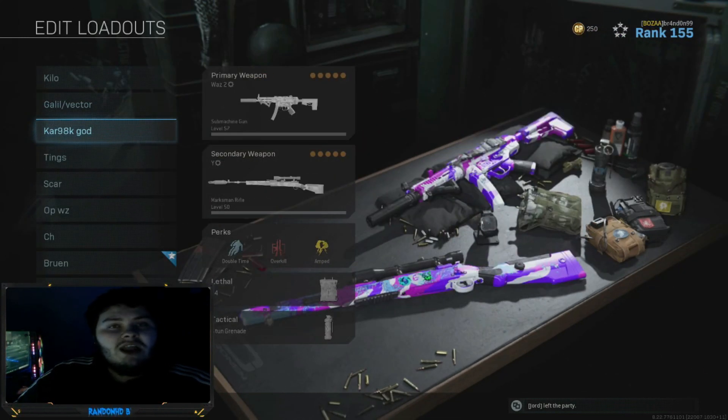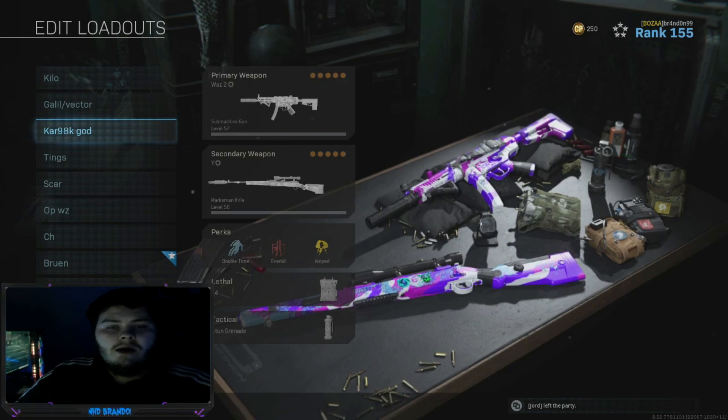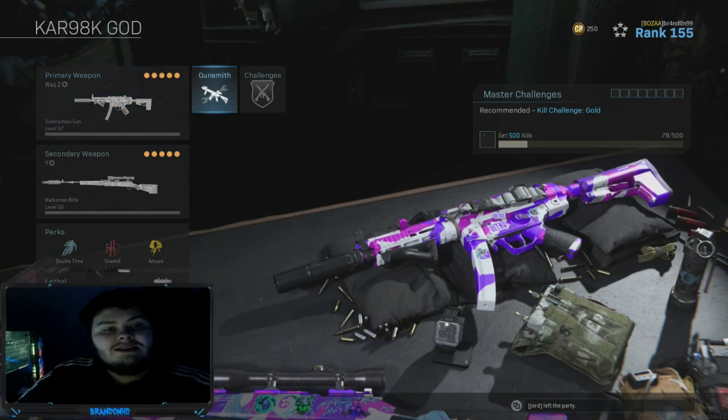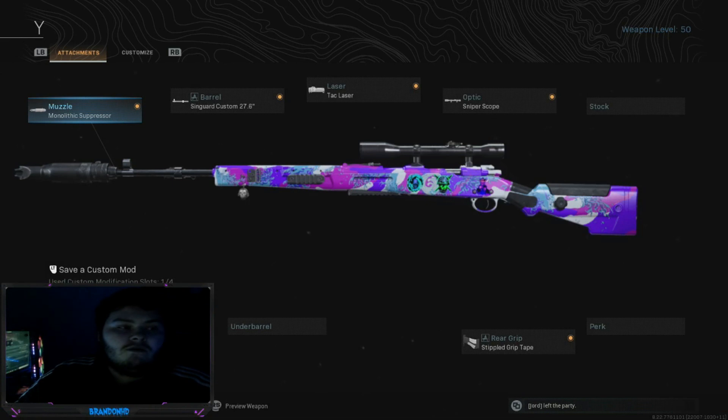The Kar98k has had a massive buff — ADS speed has been increased and the damage over range has been increased. So I kind of stopped using the HDR as much and started running the Kar. It's a lot quicker ADS than a sniper and still does pretty good damage. On the Kar we're running a monolithic suppressor and the Syngard Arms Custom 27.6, plus a TAC laser.